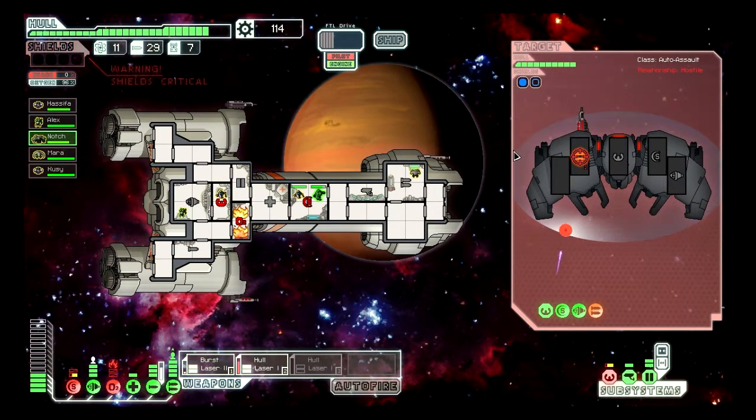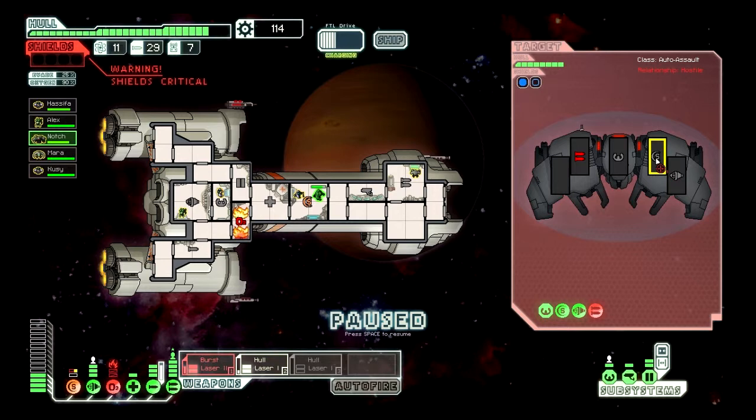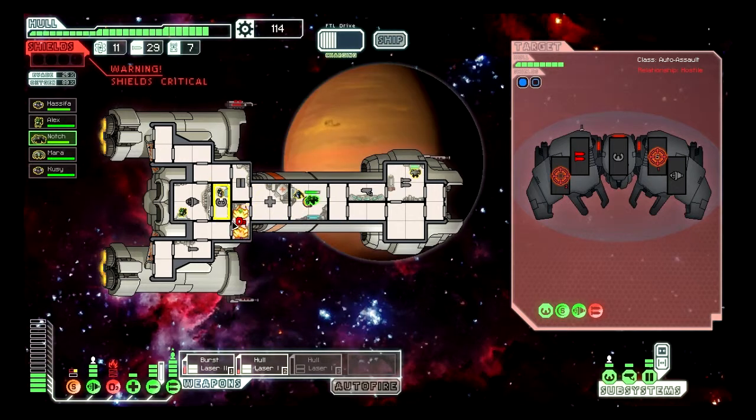Now our oxygen's totally down. Burst laser one goes on the shields, and the hull laser on an empty room. And now Notch, while QC works on repairs there, is going to repair our oxygen, because we kind of need to breathe a little.